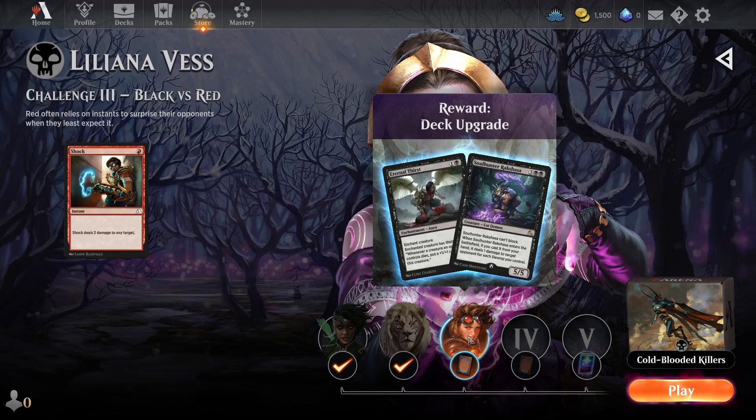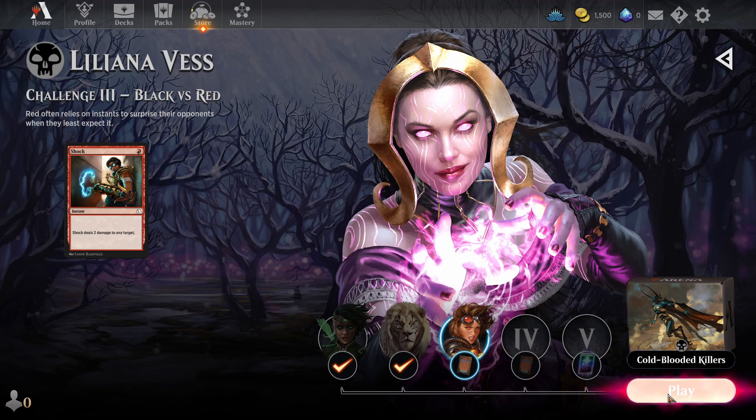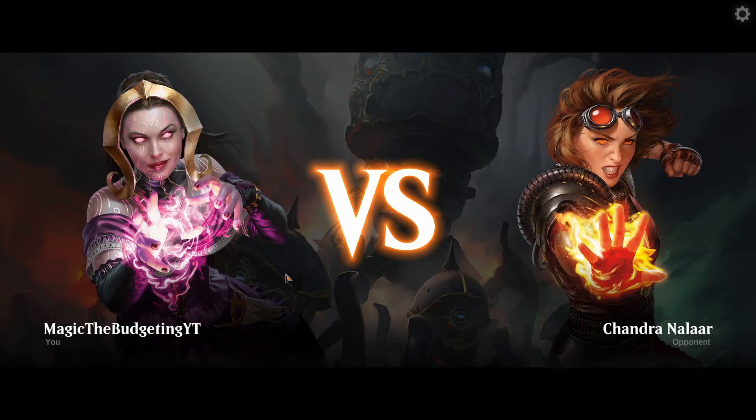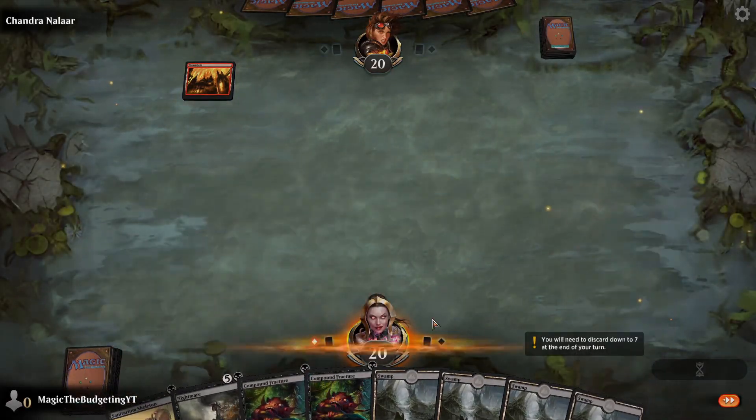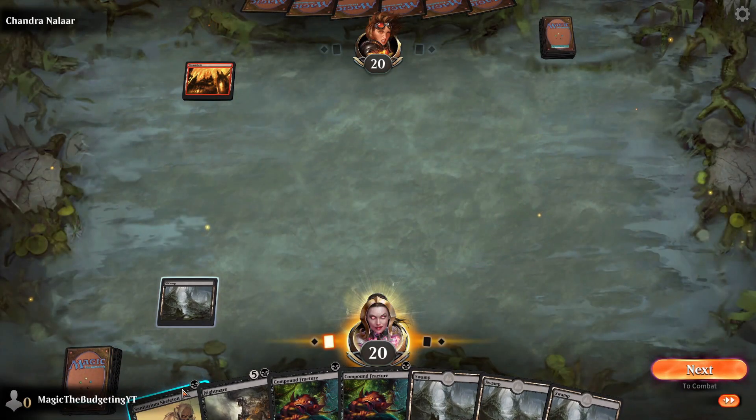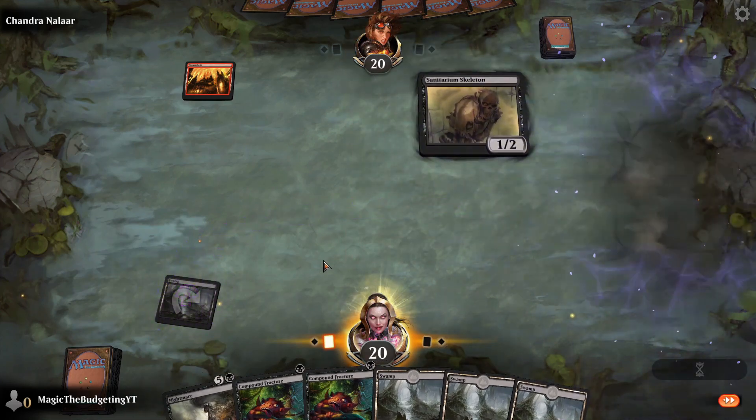That is the second one down. Now we move on to challenging Chandra in the red deck. So we keep the previous combos in mind — lots of ways to remove creatures, lots of ways to buff those creatures that grow from other creatures being destroyed.